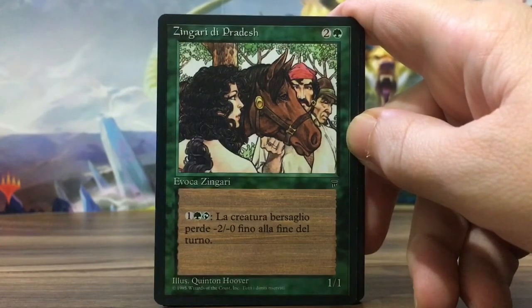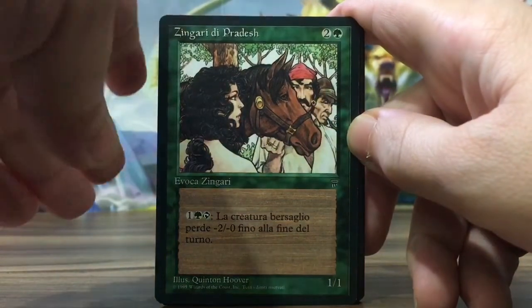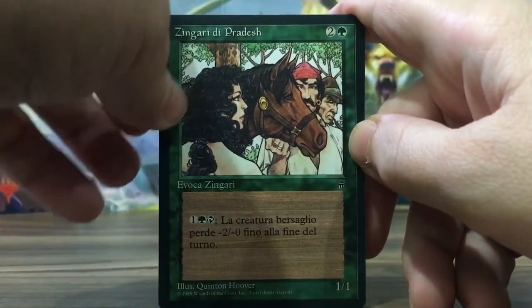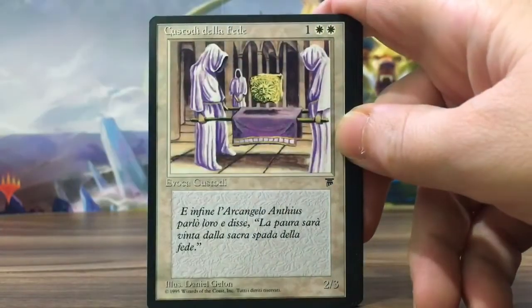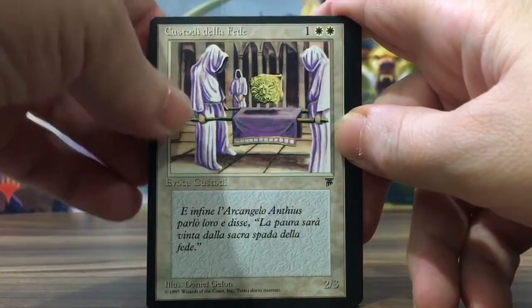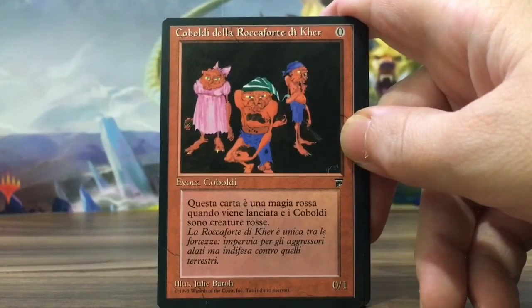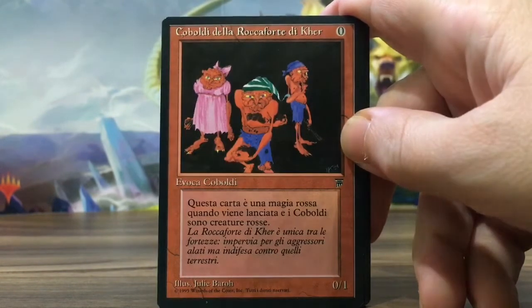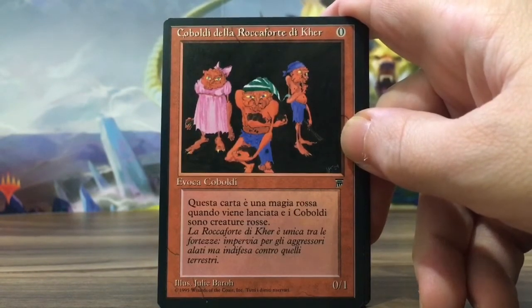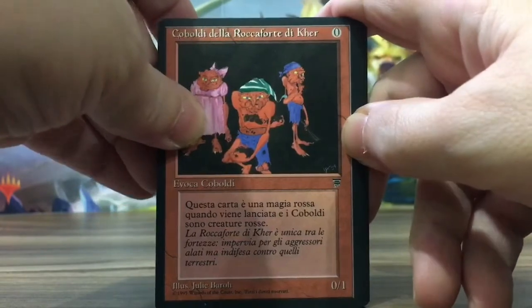I'm for freedom of speech, but I understand when people get mad about being insensitive. Still, freedom of speech wins. Keepers of the Faith — vanilla card, the artwork is nice. We got the Goblins of Kher Keep, zero casting cost, it's actually red. You can do some shenanigans with these cards. I like it.